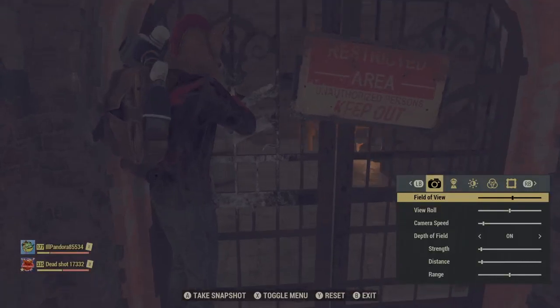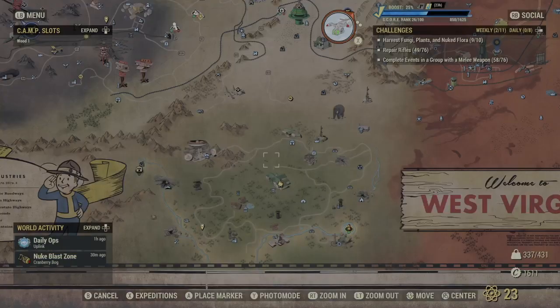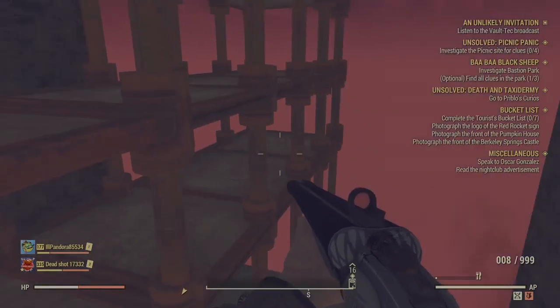Me and my friend both did this trick and we end up going through this fence here using the camera trick. You know how you press the three-lines button if you're on Xbox, then you press Y to activate camera and you just go through your body and you'll make it through. Now you see how this is black — it says inaccessible? Well, no.